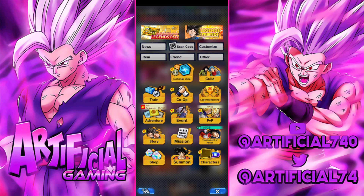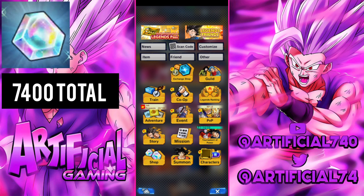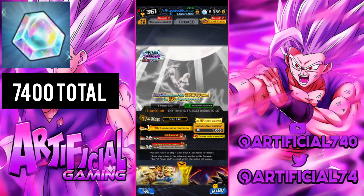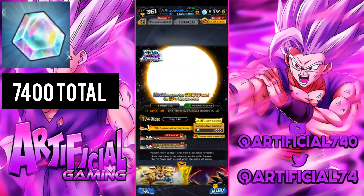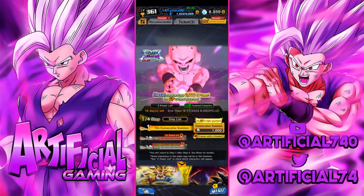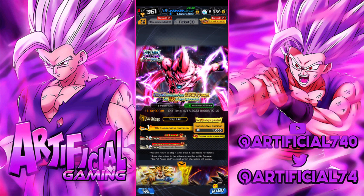Those are all the ways of getting chrono crystals right now in the game. PVP and Tournament of Power are time-gated so you'll have to wait another two to three weeks, but it's definitely worth it - make sure you're playing PVP as much as possible to maintain your score. As for summoning for Ultra Kid Boo, I'm not going to summon unfortunately - I'm saving for anniversary units. I'll have more videos upcoming with tricks, tips, and units you haven't seen in PVP, as well as future updates. Thanks for watching - please subscribe, like, and follow if you enjoy this content!